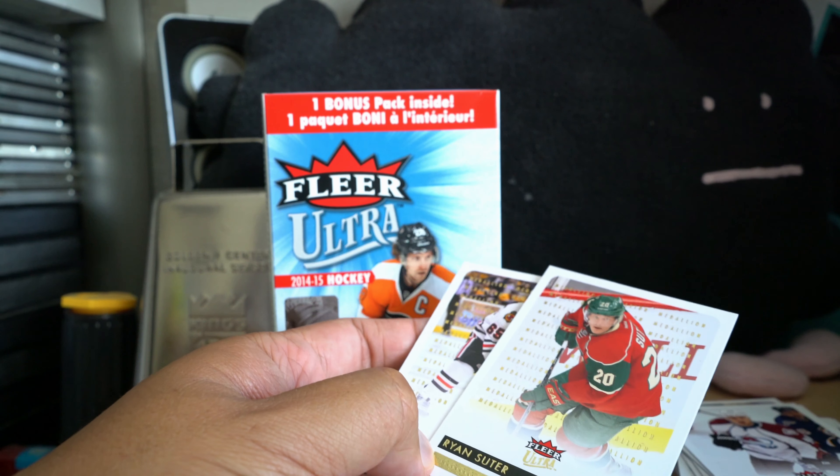Looks like we have at least a parallel card in here — Andrew Shaw Gold Medallion. You can see in the background there's the gold medallion sort of foil. On the back: Daniel Alfredsson, Jordan Eberle.